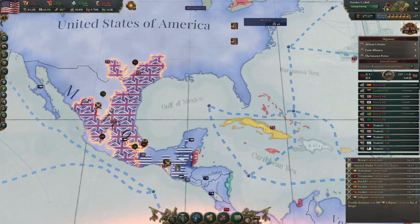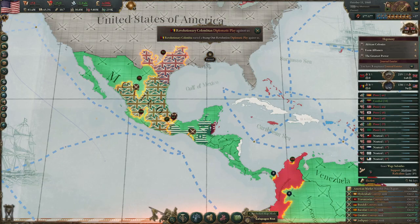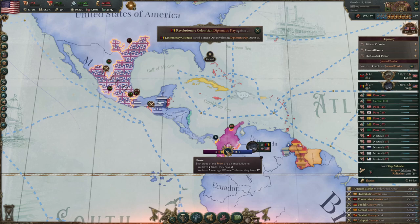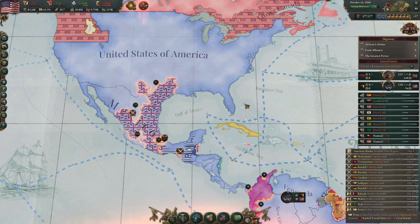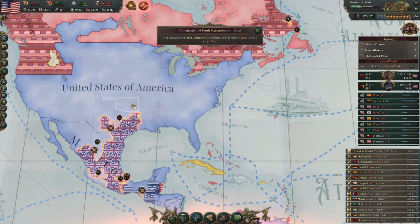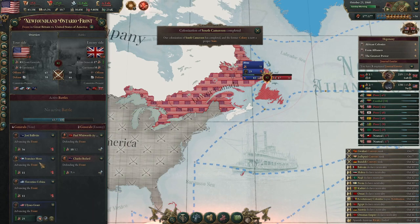We're going to have to actually push them out and make some progress here. In addition to Mexico, looks like they're in New Granada. They've managed to expand from that one little treaty port, which is going to be a real pain to deal with. Unfortunately, that's something we're going to have to deal with going forward because I'm not going to spend the diplomatic play actions just to take back the treaty port.